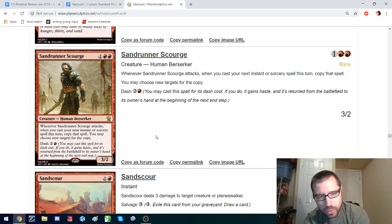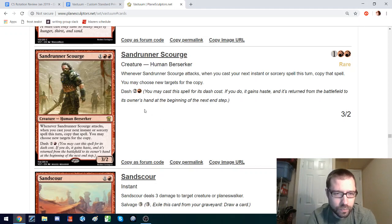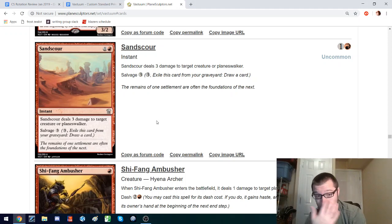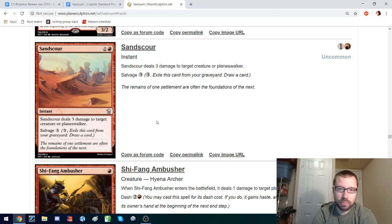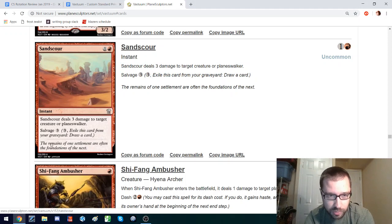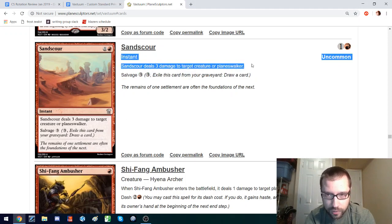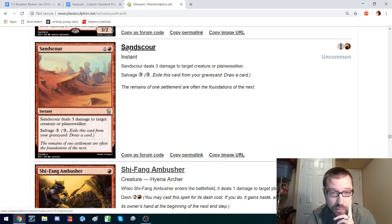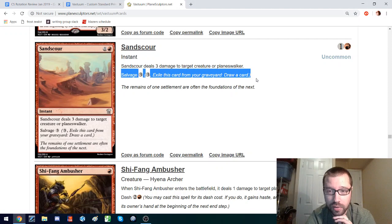This is another combo-ish dash design — it lets you copy the next spell that you cast. The dash allows you to do it the same turn — that's the appeal of having dash on there. Sand Scour: a lot of these sets are giving three-mana burn, but rarely to face, just to creatures, so that there's more instant-speed interaction in the format. This makes up for its lack of dealing damage to face by offering salvage, so this becomes a very appealing removal spell. It would definitely see play, would be an interesting tool, and would definitely bring salvage to the forefront of the format.